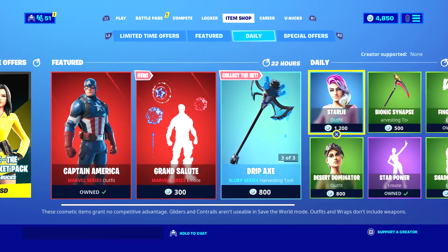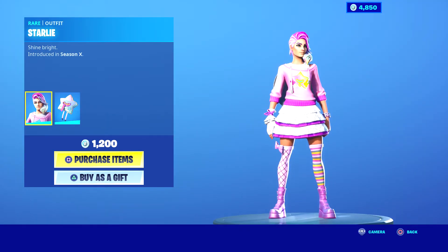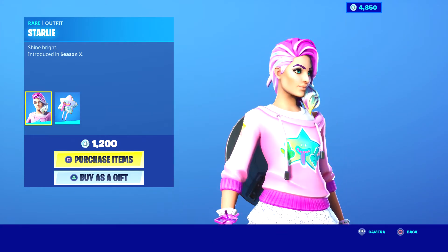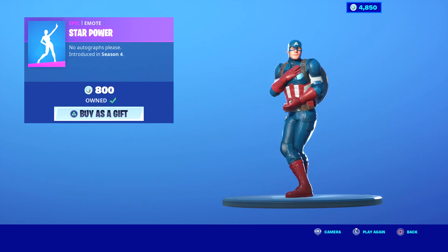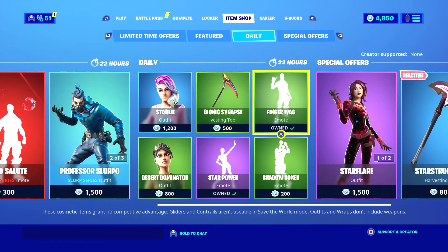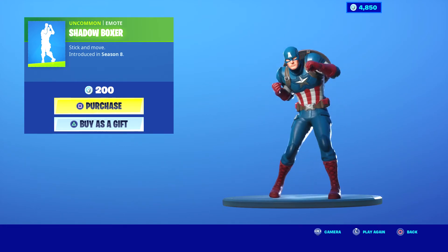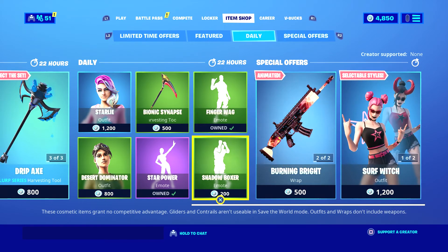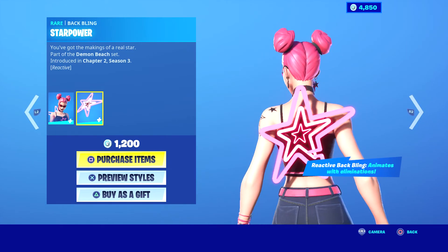Professor Slurpo is also back in the item shop. We got a new character here — I think it's Starlie, looks like she has glitter. I also got the Star Power. There's also the Shadow Boxer, Star Flare, and the Starstruck Axe, and the Surf Witch who also comes with a back bling.